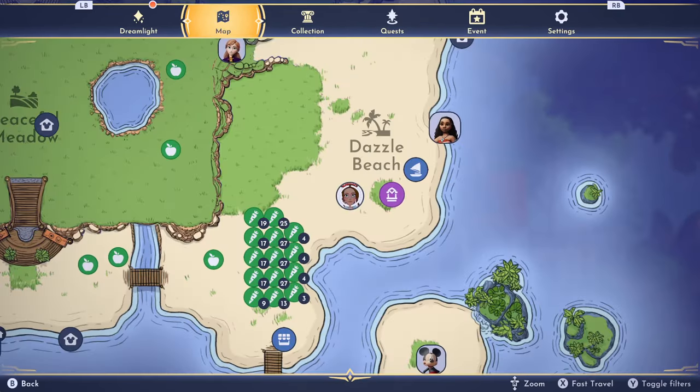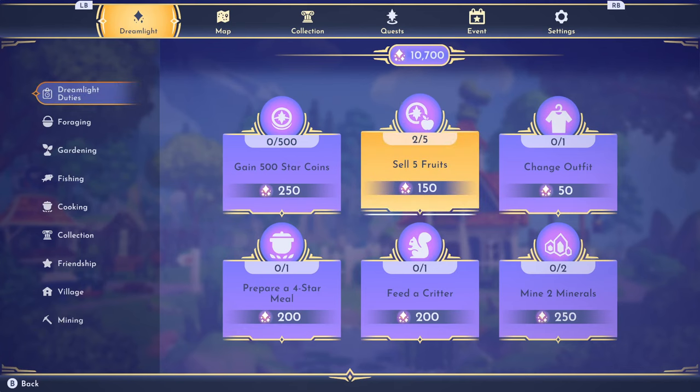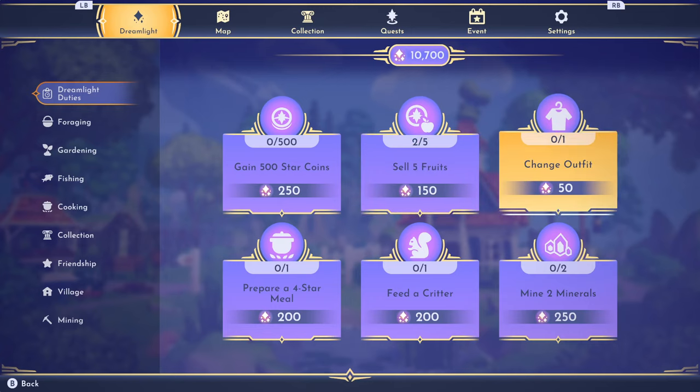Also, make sure you're checking your Dreamlight challenges — not just to see if you completed them, but to see where you are on them so you can get a boost on your Dreamlight and unlock new things.